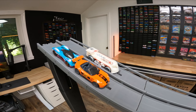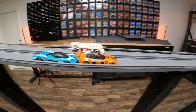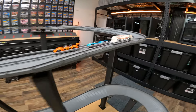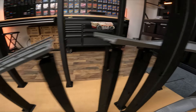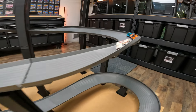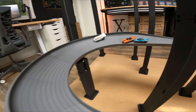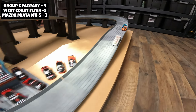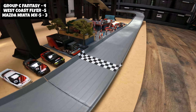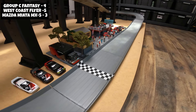If you get a DNF you get zero points. First gets three, second gets two, third gets one. West Coast Flyer, as expected, putting on a crazy show. But those two are fast — don't leave them out of it. They cross the finish line one, two, three back to back to back.